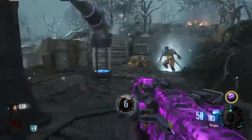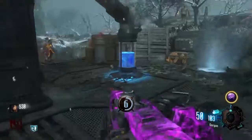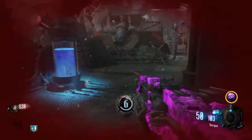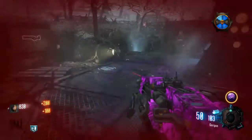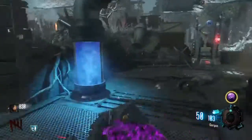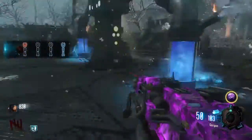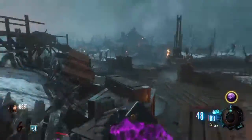The first part of the Fire Staff — you can do these in any order — but pretty much all you gotta do is capture Generator 6, which is at the church in the back. As soon as you activate the generator, the part should show up in the awards chest right there. Boom, top of the staff is there for you.